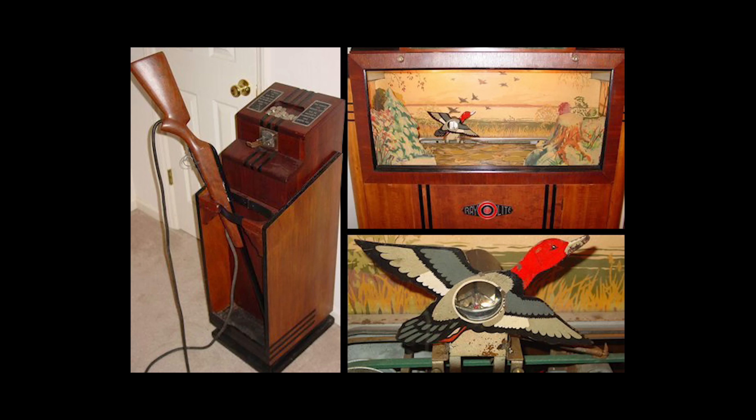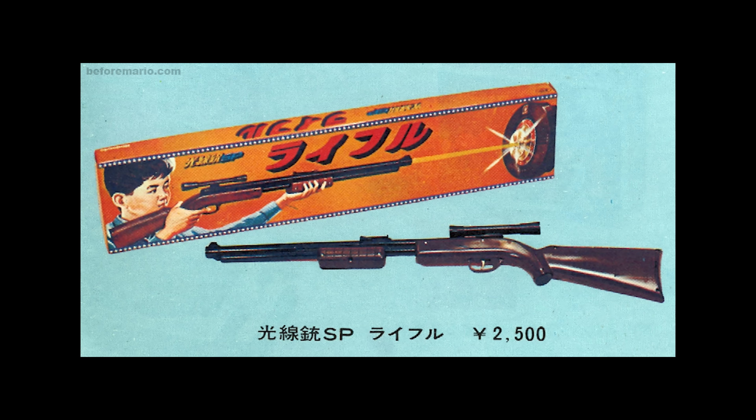Almost every gaming system has had a light gun peripheral — often several. Light guns date back as far as Seeberg's Rayo Light Arcade Shooter in 1936. Before Nintendo made video game consoles, it had its solar-powered Nintendo Beam Gun in the 1970s, which was the first commercially available home light gun produced in partnership with Sharp.